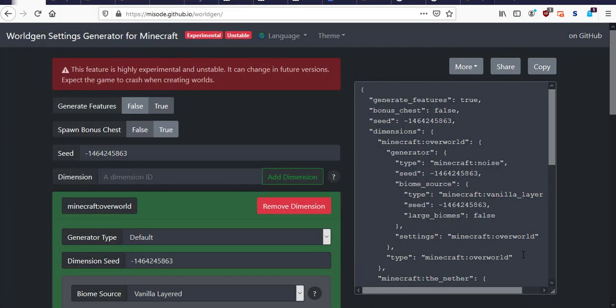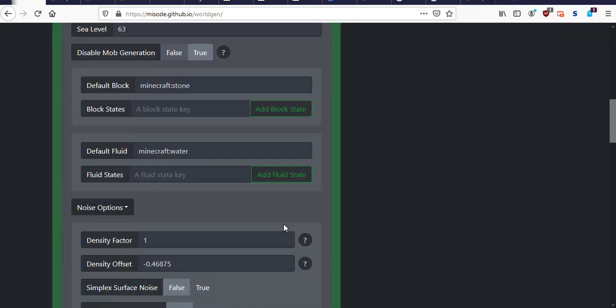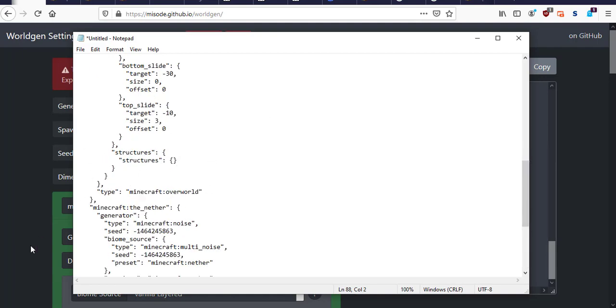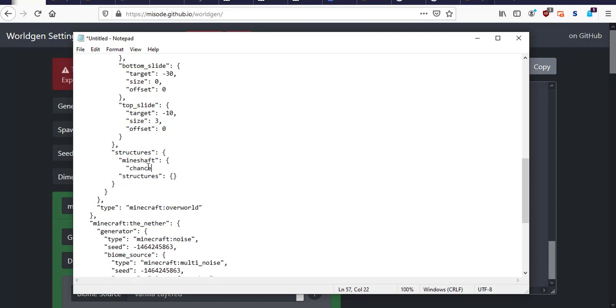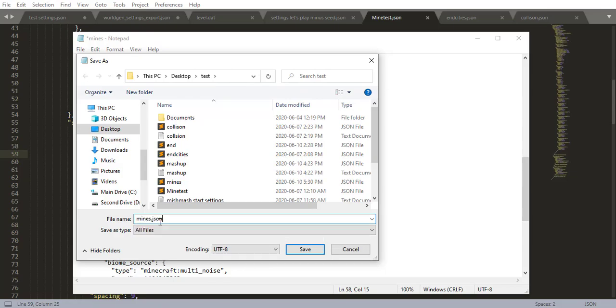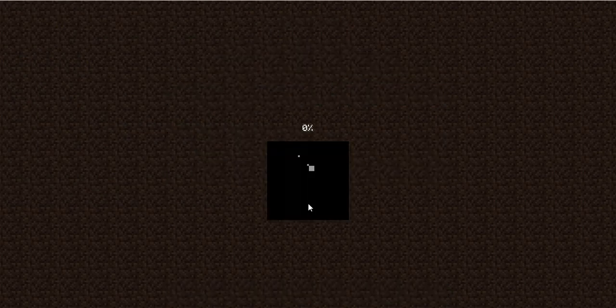Before I go today I want to share a bonus feature you can add into any of your other worlds. For this example I'm using the overworld — go into the generator settings, open up the noise options, copy it, paste into a notepad document. Right where it says structures, instead of adding the structure in the generator, go in between the two structures and type in mineshaft in quotation marks with a colon, then a curly bracket. On the next line type chance in quotation marks with a colon, set that to 1.0, then close the curly bracket and put a comma. Save that as mines.json, create a new world in creative mode with those settings.